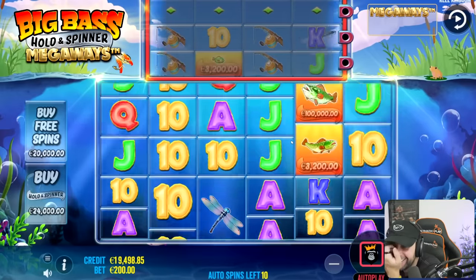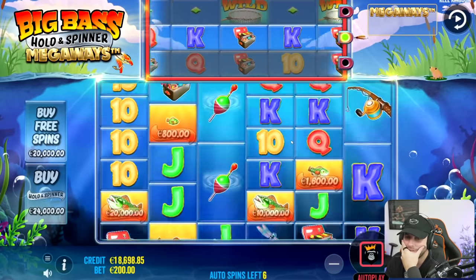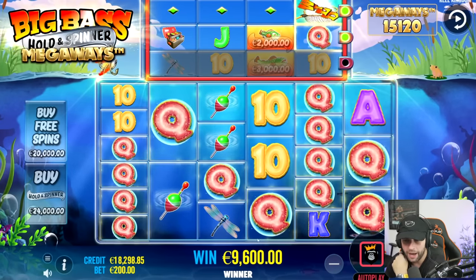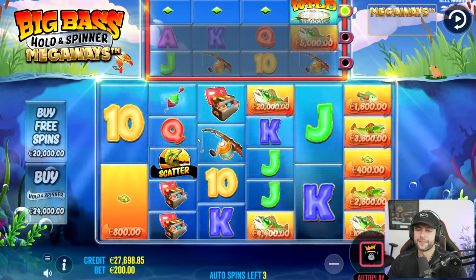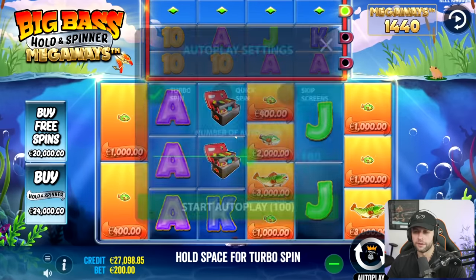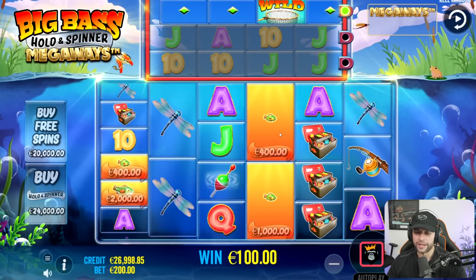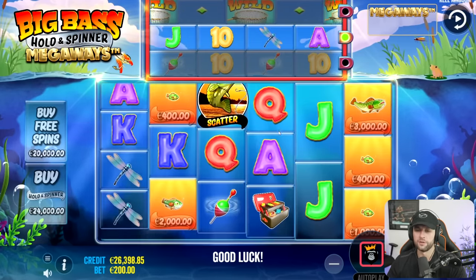Oh my God! Was that 100K? I think it was about 10K maybe. 10K maybe — still nice though. I saw the ways and thought that's probably the best thing we could have hit. Oh that's nasty! It seems to like turbo spins more — once I switched to turbos, I was actually getting base game hits. When I was doing slow spins, not so much. Well it's supposed to be different RTP, isn't it?